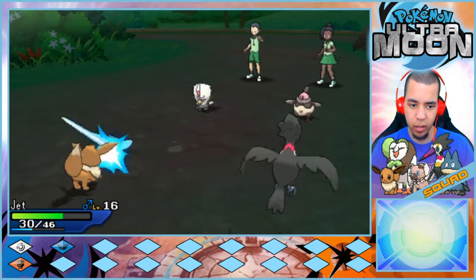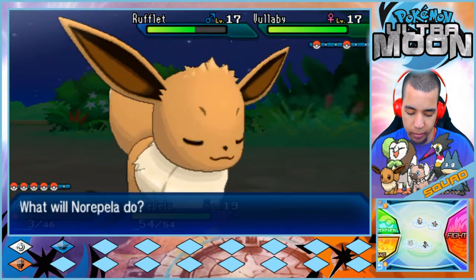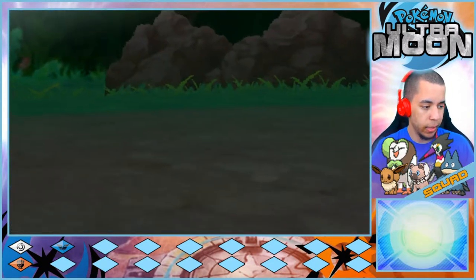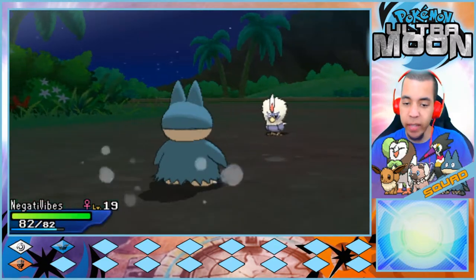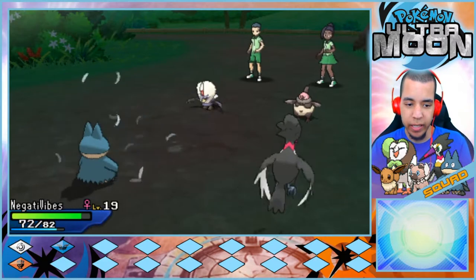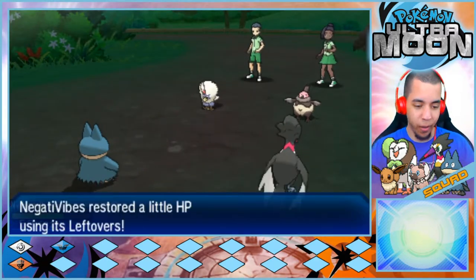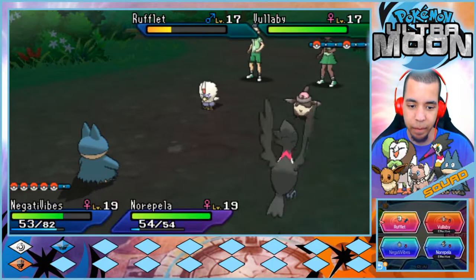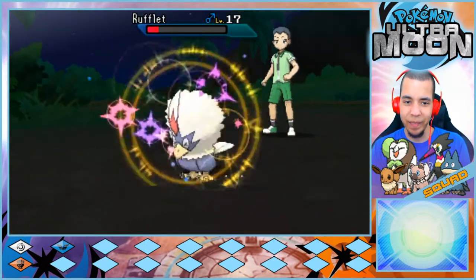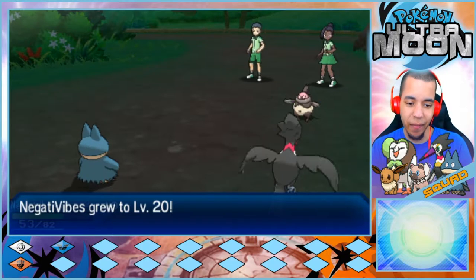Don't hurt me — why would you go after Jet like that? Negative Vibes, come in please. Two people — go for Echoed Voice here. I started watching another let's play of this on the channel. Layouts are interesting; I like what we're doing with ours. Hopefully we fixed that lagging issue going to Ultra Sun and Moon. Negative Vibes is level 20.